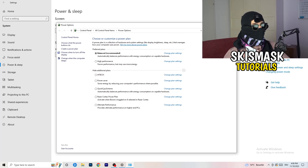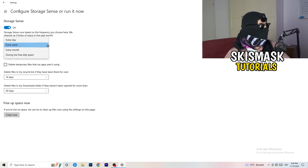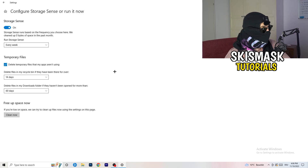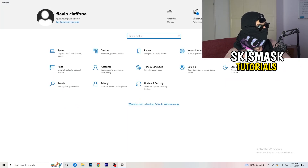Go to Storage, then click 'Configure Storage Sense or run it now.' Turn on Storage Sense and set it to run every week. Enable 'Delete temporary files that my apps aren't using,' set downloads folder cleanup to files not opened in 60 days, then click 'Clean now.' This will free up storage and help your system run better.